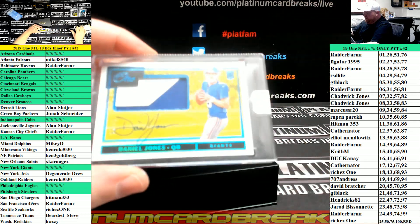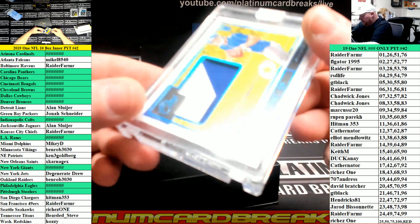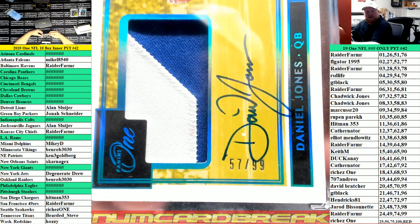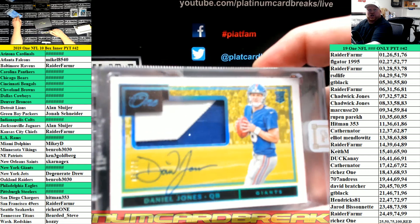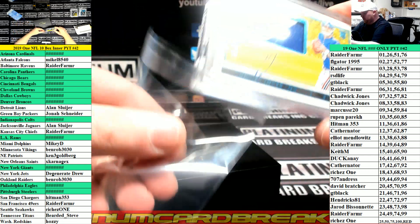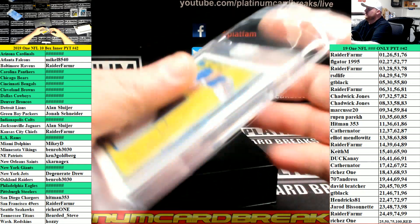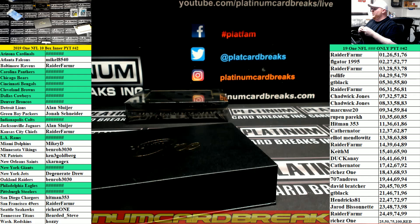Daniel Jones RPA for the Giants. Filler squad — 57 of 99. 5-7 goes to Chadwick Jones. Chadwick Jones with the Daniel Jones — a Jones for a Jones.